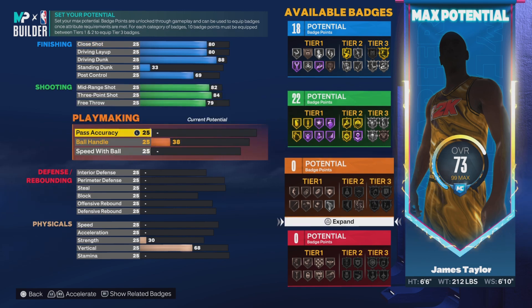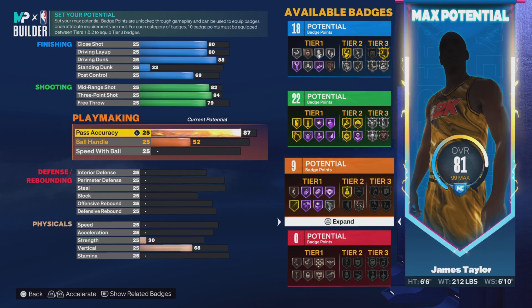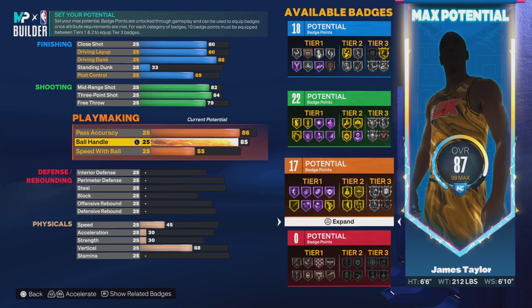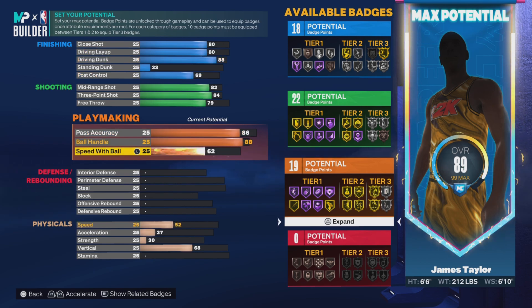So we're gonna bring the free throw down to 84. Alright, that's good. Pass accuracy — he's a guard, so we're gonna bring the IQ up to at least about 86. Ball handling we're gonna bring up to 88. Speed with ball we're gonna bring up to 83.